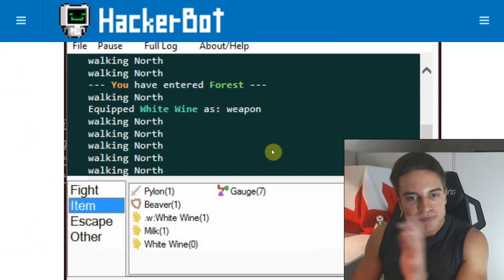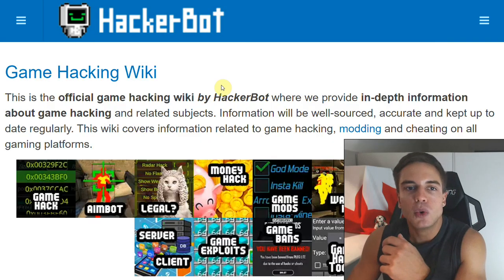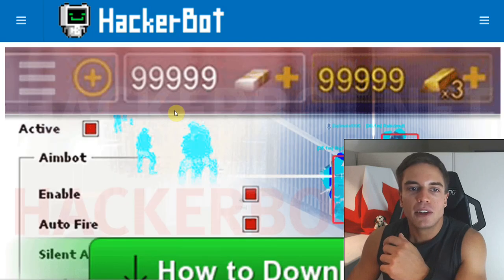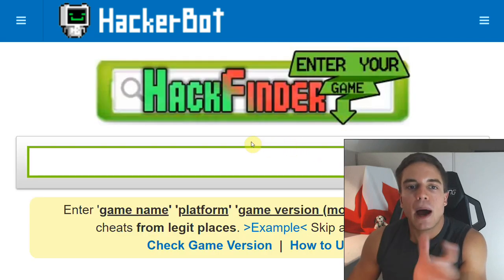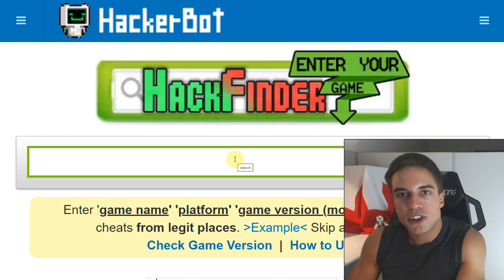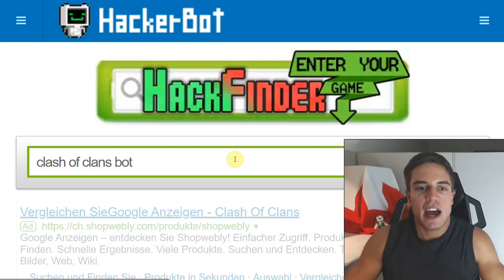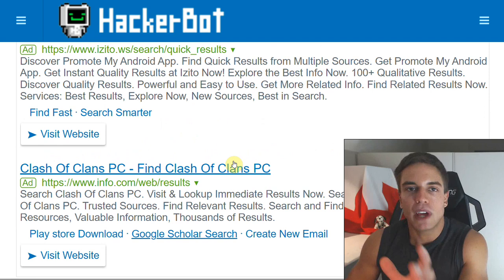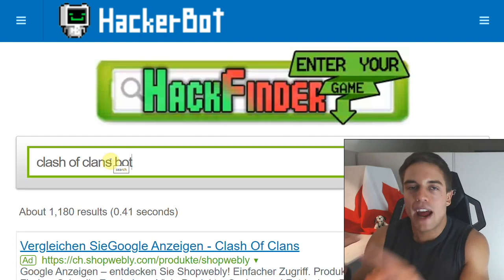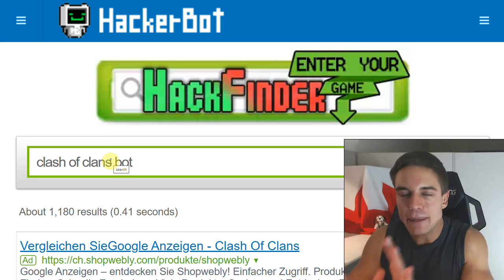Where do you get bots? You can head over to hackerbot.net and use the 'Find Free Cheats' tool - go to 'Download Cheats'. There you'll find a guide on how to search for cheats correctly, showing you only legitimate providers with a proven track record for your specific game. Just enter the name of your game, for example 'Clash of Clans bot', and you will find legitimate providers. This works for Android, iOS, PC, and even consoles, although on consoles cheating is a little more difficult. Easiest will be on PC.